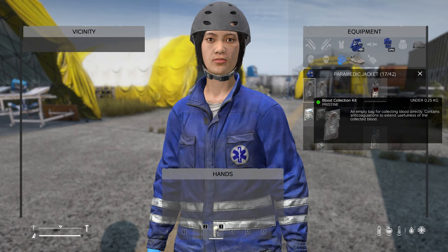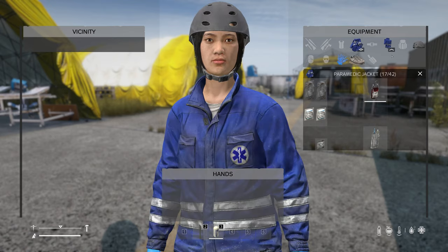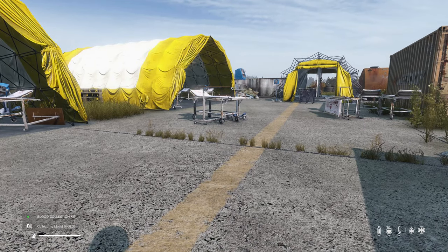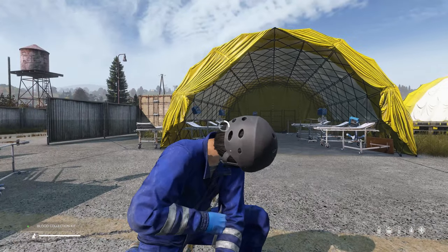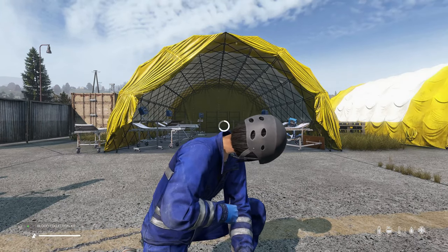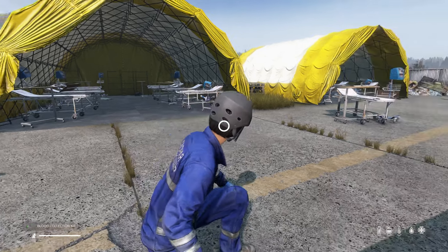In order to do anything, we need to collect blood. That's where the blood collection kit comes in. It's all set up in the kit — you just drag the blood kit into your hands, you'll see the prompt to collect my blood, and I'm going to start collecting the blood. You see she's pointing the thing into her vein and arm and collecting blood. You'll see the wheel going around and now we have collected blood.